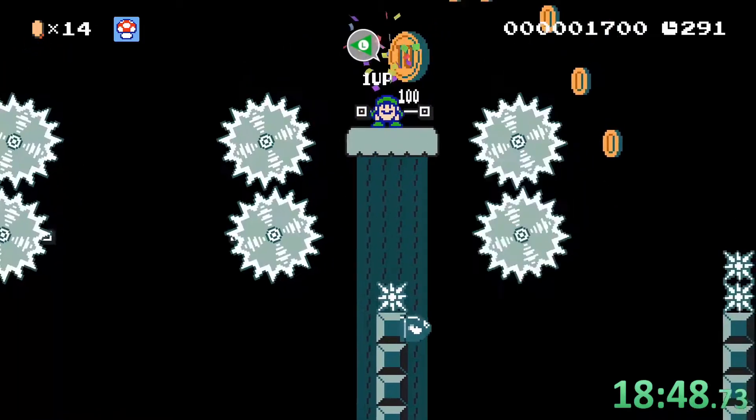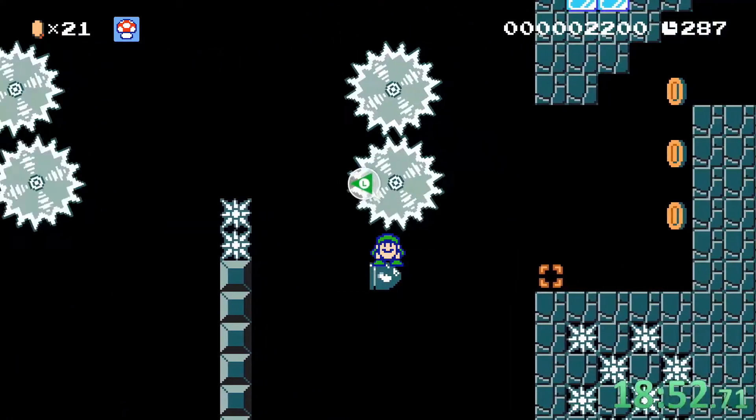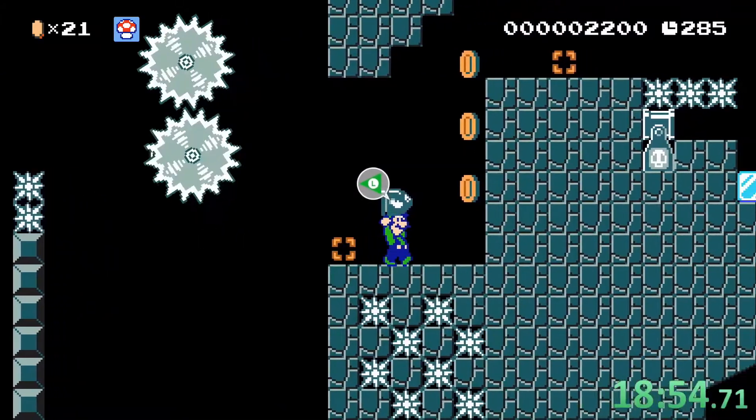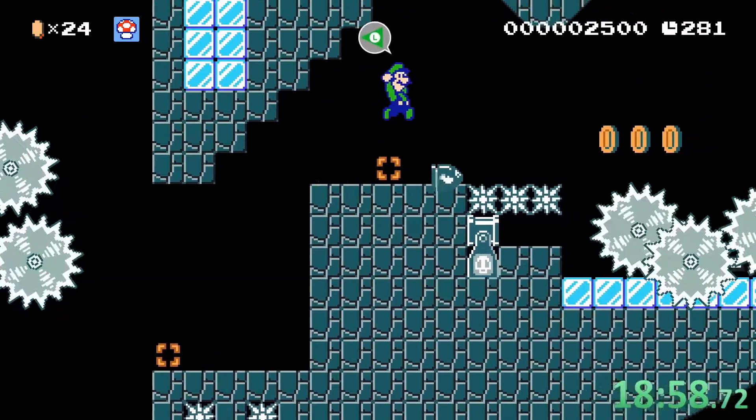We use the super jump to get up there and then we jump back to the bullet. Now we pick up the bullet and get up there with the super jump. Then we throw the bullet and ride on it again.